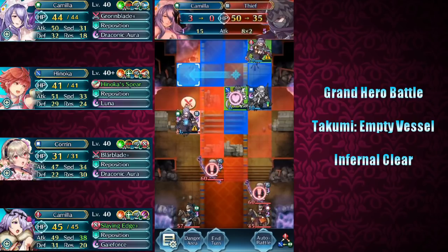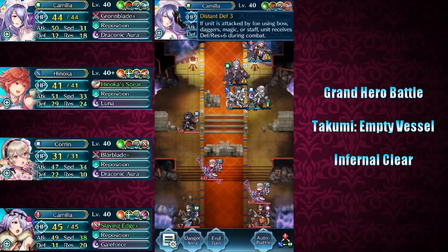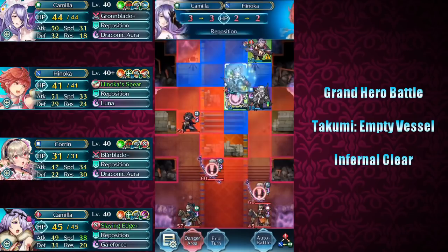Spring Camilla only has 3 HP, but the reason I gave her the Distant Defense Seal is that she can tank and take no damage from this Thief on enemy phase. So all we're going to do is reposition back to safety.